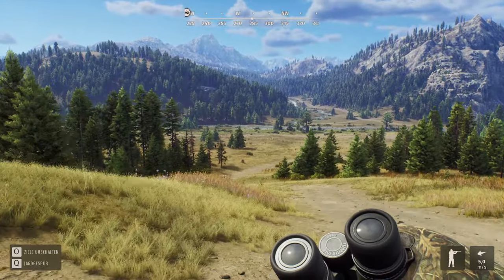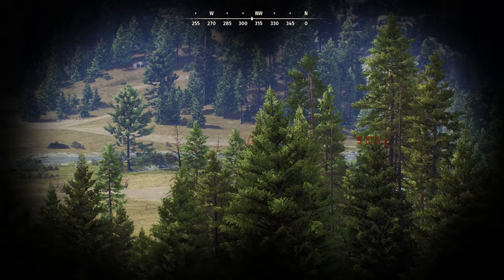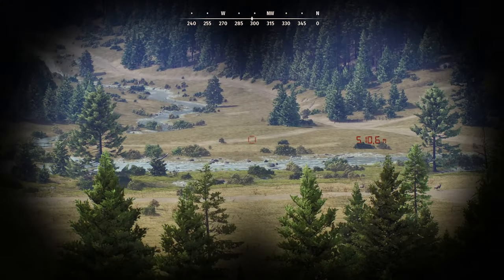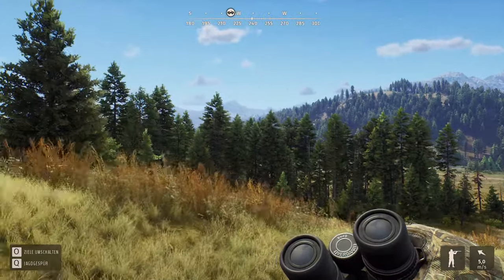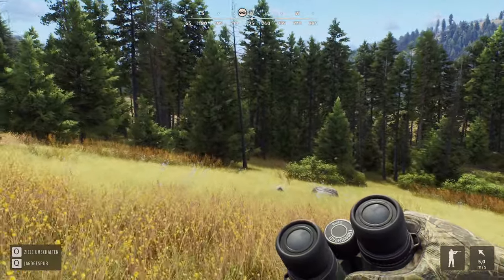Ich werde jetzt erstmal da vorne zu dem Wasser gehen, und dann schauen wir mal, ob wir da was spotten können. Jetzt gerade sieht es noch nicht so aus, aber vielleicht, wenn wir da den Fluss noch ein bisschen weiterlaufen. Es gibt hier übrigens auch ein Auto, steht irgendwo da vorne. Vielleicht können wir da auch erstmal hingehen, dann kann ich euch das auch mal zeigen.